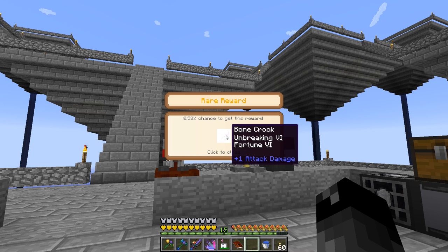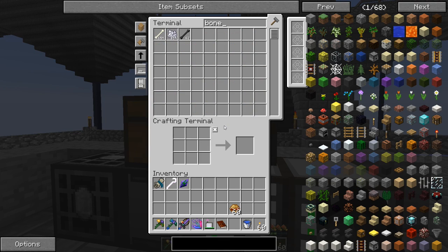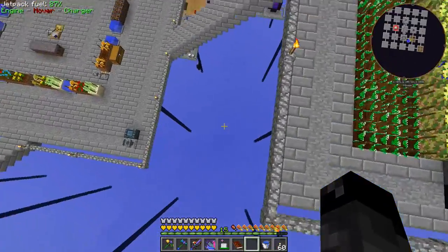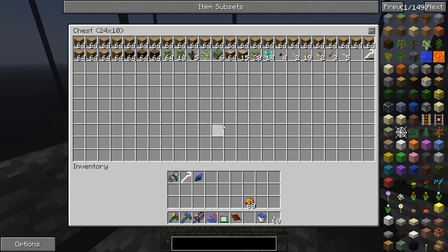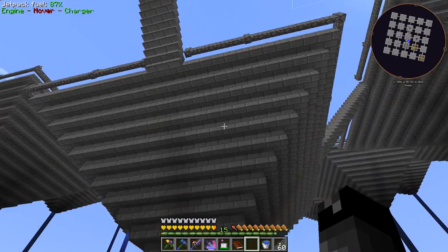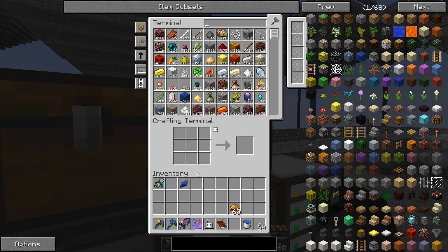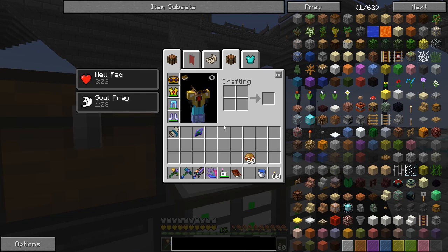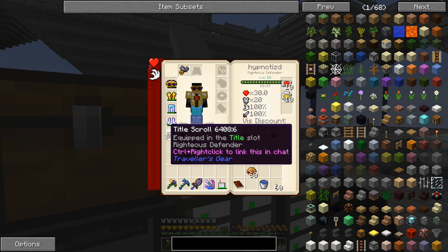The legendary reward gave us a bone crook with Unbreaking 6 and Fortune 6 - wait, didn't we have one of those before? Yes, it's already down below. We've had one of those before; it's a good item, just a little late in the game to be useful. We also got a title scroll: 'Righteous Defender.' Let's upgrade our title - now we're a Righteous Defender.